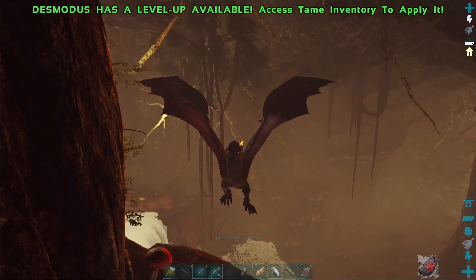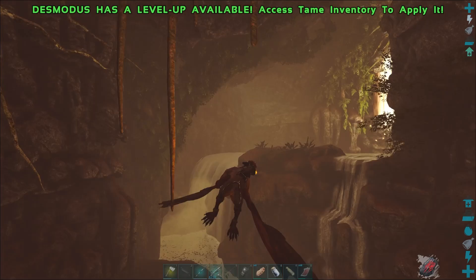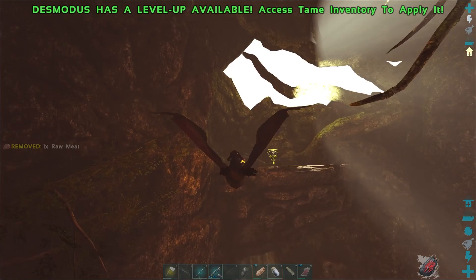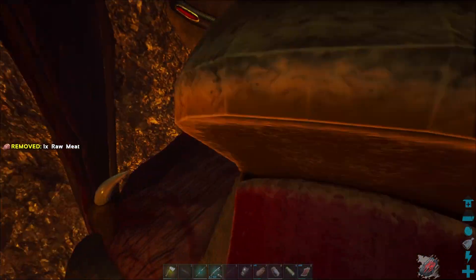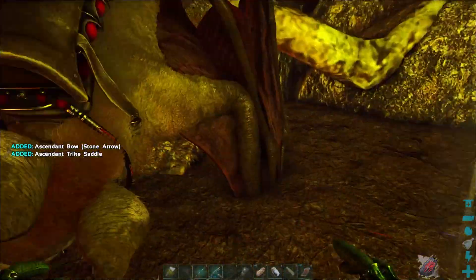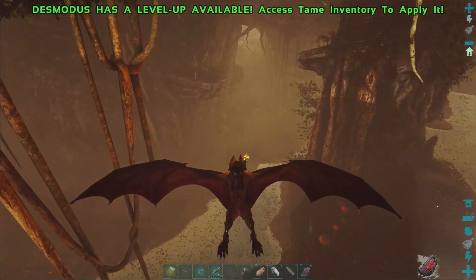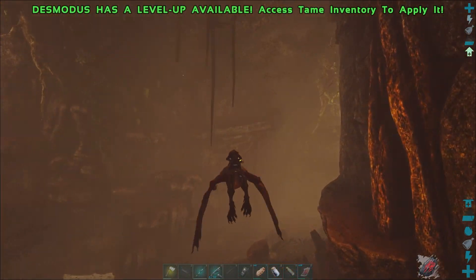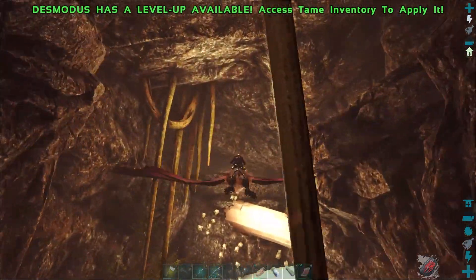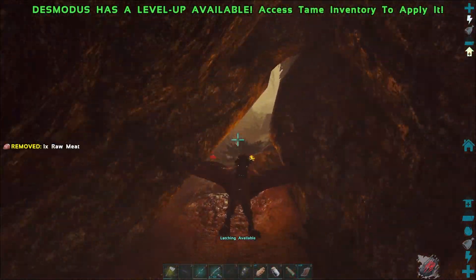We got two in here and two in the other place. Yep, there's the second one — so now we're at four loot crates. All kinds of good stuff, an Ascendant trike saddle. So we were up to four of the sort of deep sea loot crate style stuff with excellent loot.